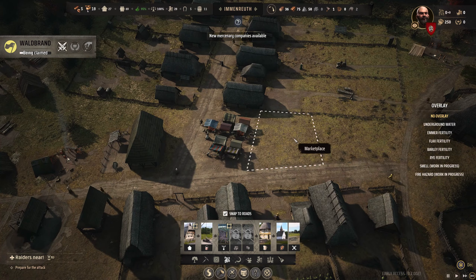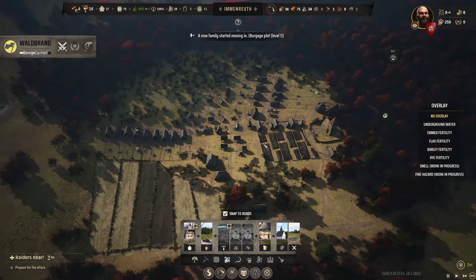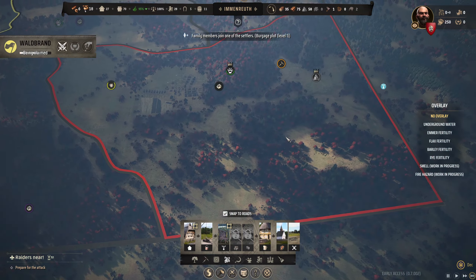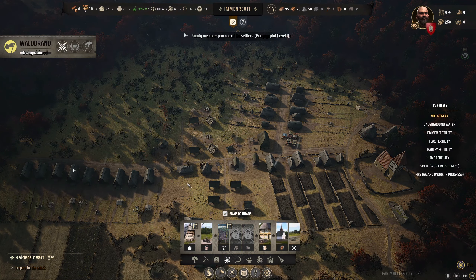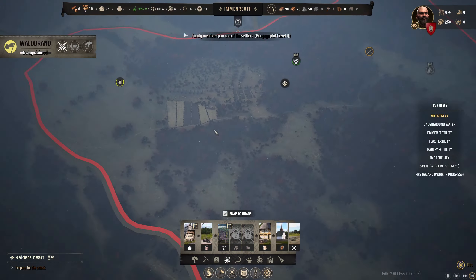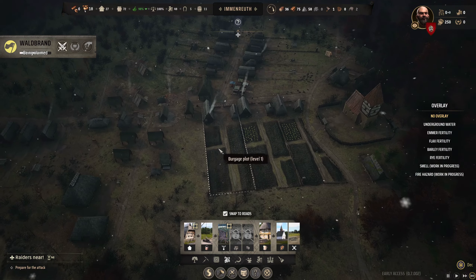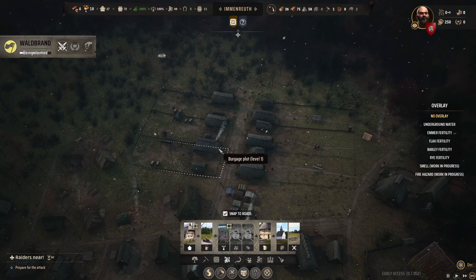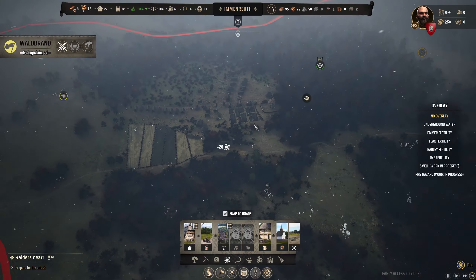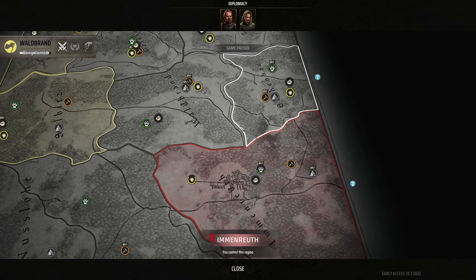We need more market stalls. Eventually I'm actually going to destroy this whole city and build the epic city down there and rearrange everything — though the farming area will definitely stay. Another cool thing I learned is you can claim territory just by sending your armies and destroying all the bandit camps.